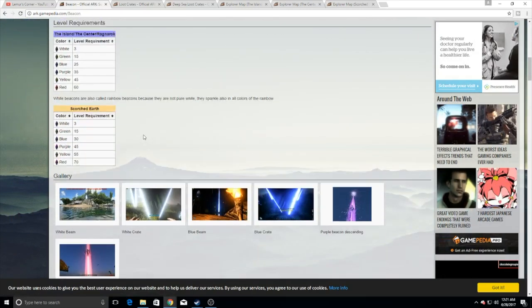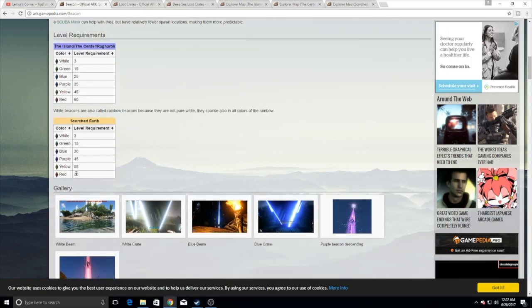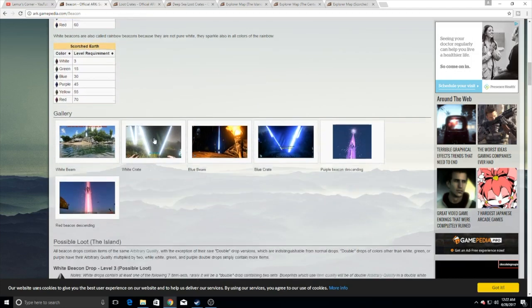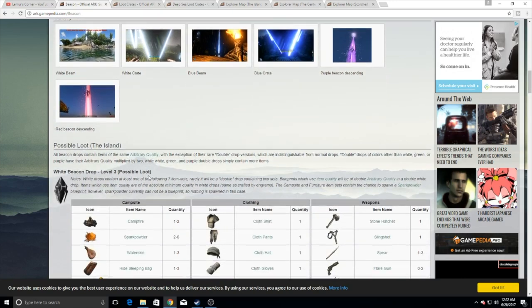Pretty much the best way you can do it — I'm just going to shoot past these but you can see them real quick. There are level requirements for the Center, Ragnarok, and the Island. The red ones take level 60, then 45, 35, 25. Pretty much once you hit 60 — or 70 for Scorched Earth, 60 for everything else — you can pick up whatever you want. So let's go ahead and talk about the possible loot.